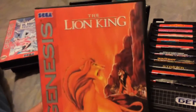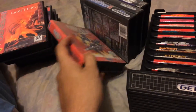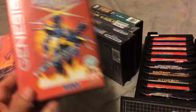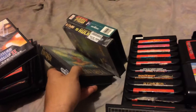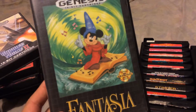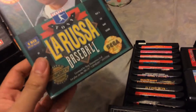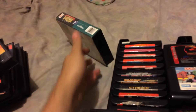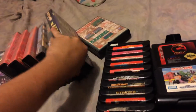Another instant classic: Disney's The Lion King. Next one: Ranger X. Another instant classic: Thunder Force 2. Another classic: Fantasia. Next one is Incredible Hulk. And the last one is Tony LaRussa Baseball. I don't know why I still have this game, I just still have this game. Anyways, that's it for the boxed Genesis games.